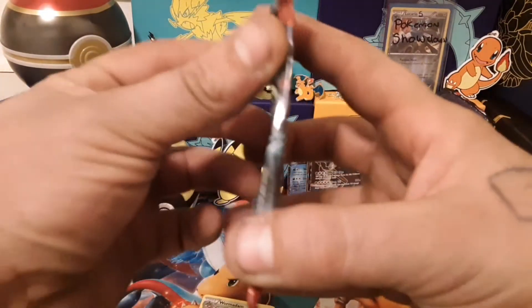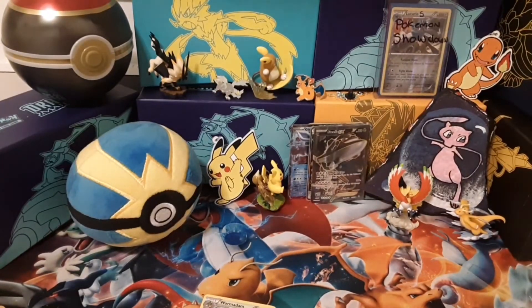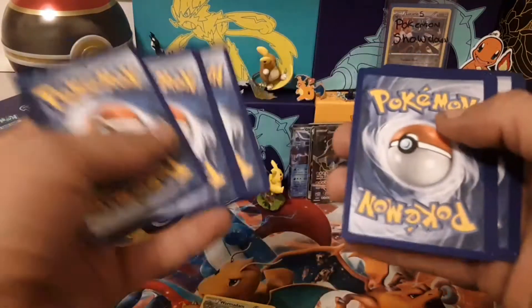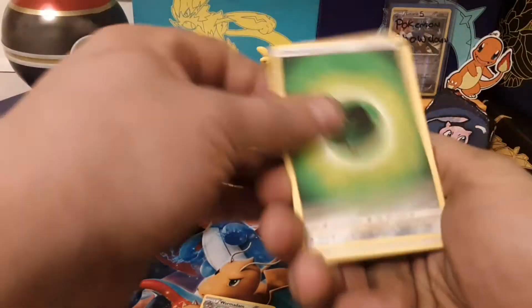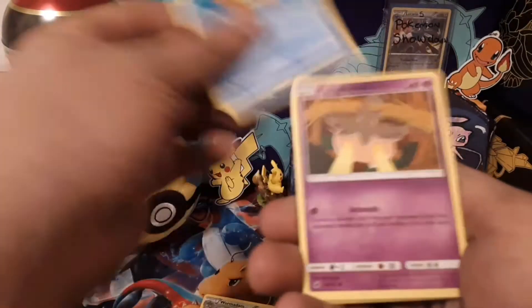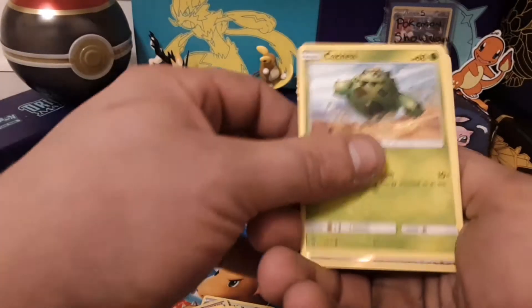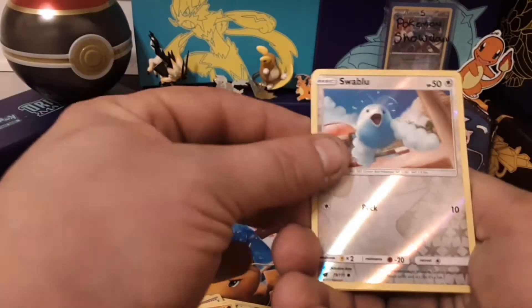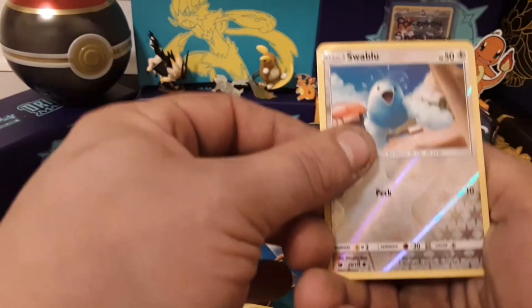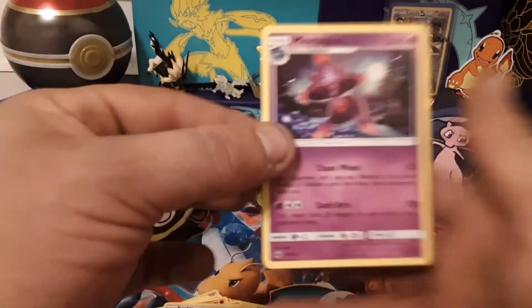Crimson Invasion - let's do this. Haven't opened much Crimson Invasion either and what I have opened, I didn't really get much. Grass Energy, Mawile, Counter Energy, Gastrodon, Staryu, Pumpkaboo, Stufful, Lilipup, and Geodude. Tapu Koko reversed. Squaloo - which I still haven't got a shiny of in Pokemon Go. The rare is Malamar - non-holo.